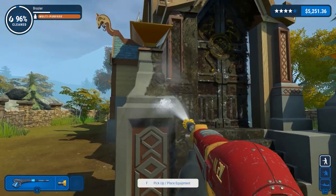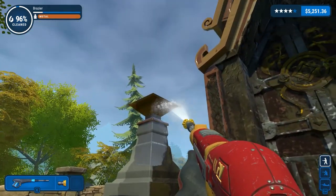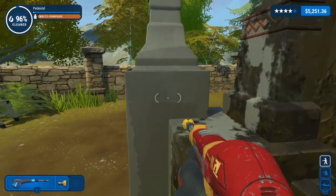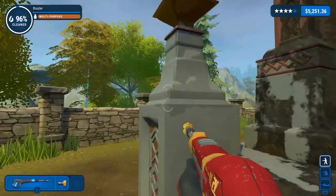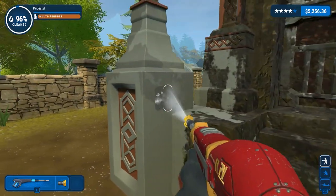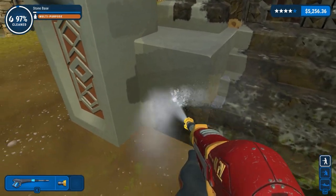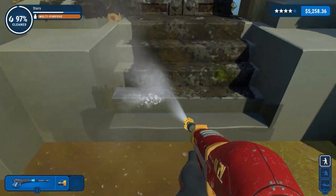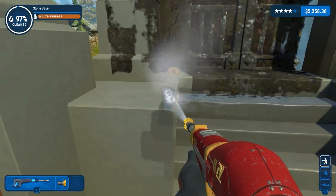I wonder if there are any other easter eggs — like if you spray at a particular piece it'll turn something on or there'll be noises. It would be nice if there were lots of those on the map, things to find. That would be a nice little touch. Making the steps — very nice, that's satisfying. We should really be cleaning them from top down, but it doesn't look like there's an issue.